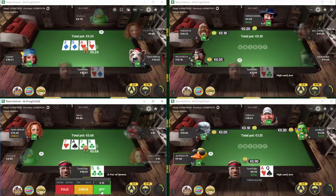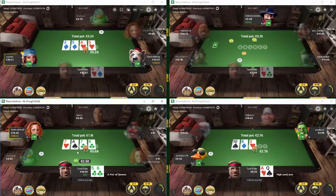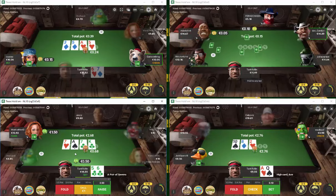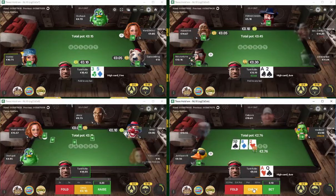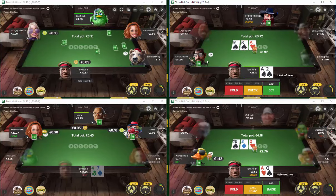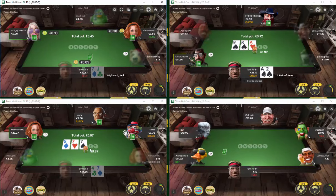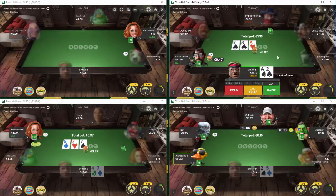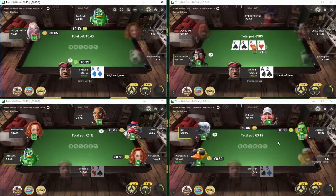We three-bet the ace-queen given my image at this table. I'll probably just call it off if he four-bets this time. Our opponent doesn't stab the turn, which hopefully means they're on the check-fold line. Last time we checked back the flop they stabbed the turn; this time they've gone for a check-raise. Not going to chase a low flush on a paired board, so I'm just going to give up.